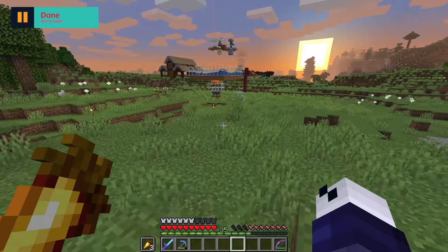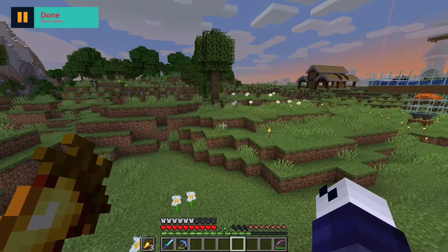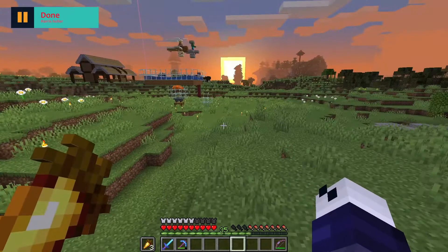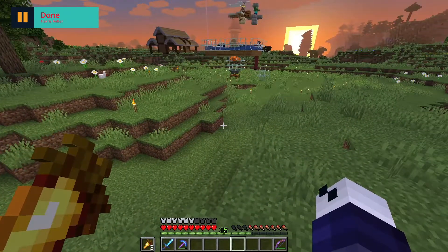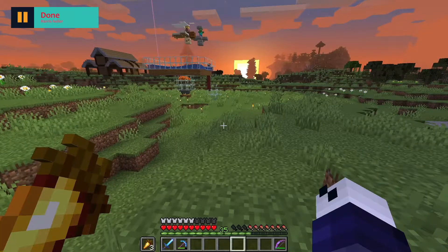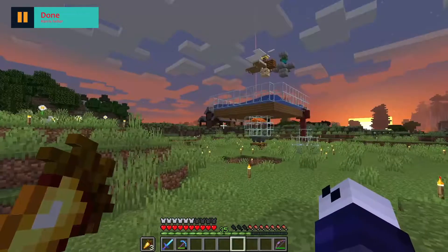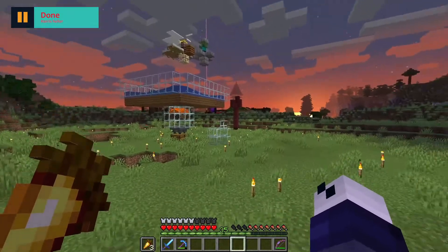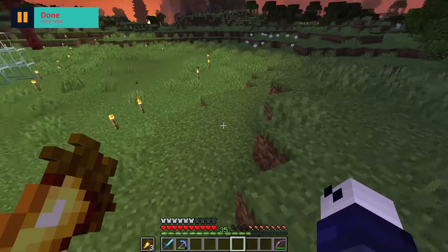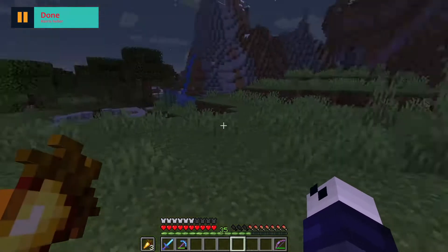If you guys watch Hermitcraft, Mumbo and others have industrial areas and Mumbo always builds one every season. I started doing something similar in my other stream world. So far in this world we have our iron farm and the villager breeder. I think a mob farm would be a great addition to the industrial area — it's not massive but it does take up a lot of blocks.